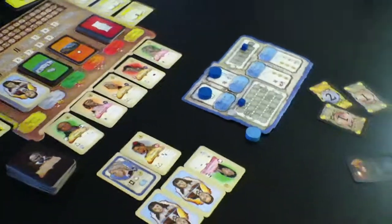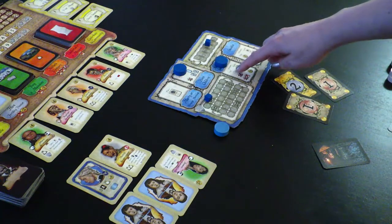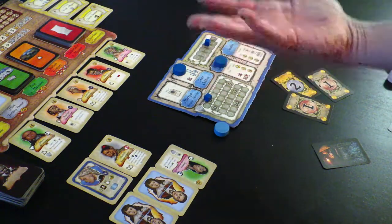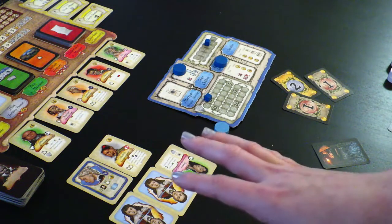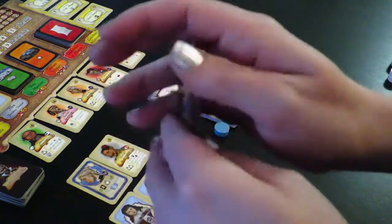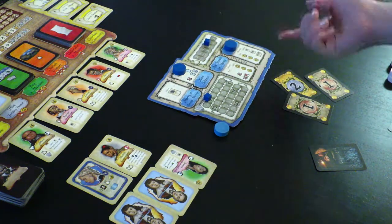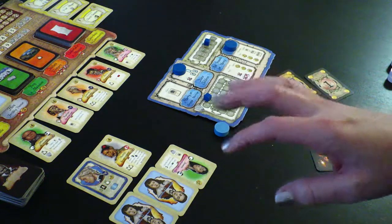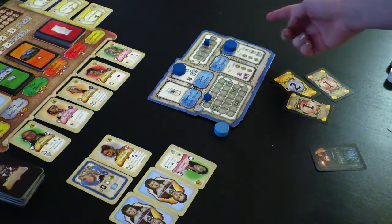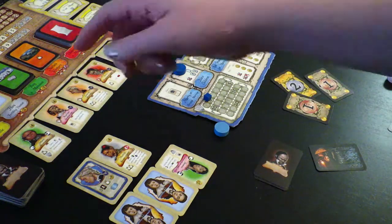The next thing you can do is ask friends for money. This costs zero to gain two money, costs a victory point to gain three, or costs a victory point and a friend out of your hand to gain four money. Friends in hand are not that desperate in this game - you'll always have lots of friends if you need them, so discarding is not so bad. The last one on your player board is to socialize, meaning going out and finding new friends. The more you pay, the more friends you're going to get. If you pay zero you get one friend, one you get two, and two you get three.